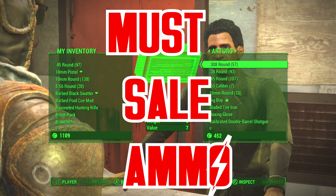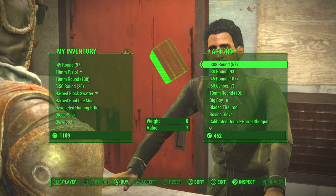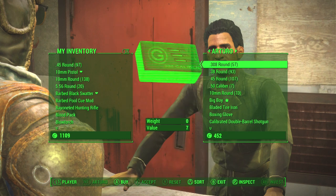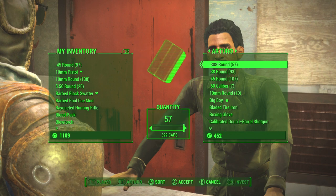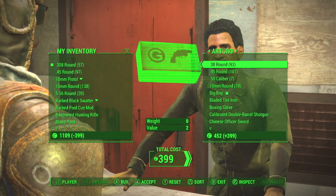The vendor must sell ammo. For instance, Arturo here sells 308 rounds. What you're going to do is buy all of them — go ahead and buy these 308 rounds.